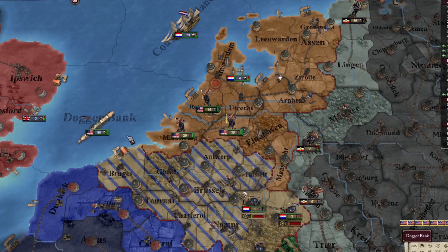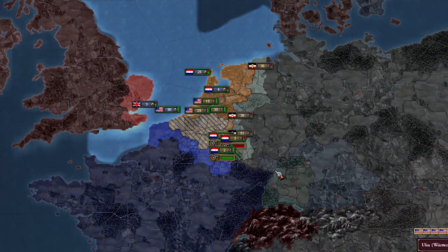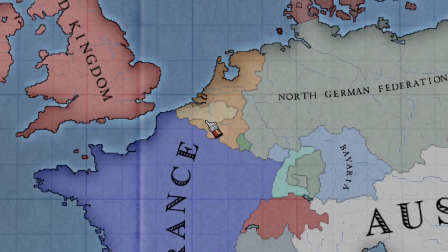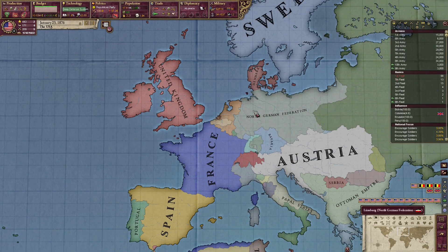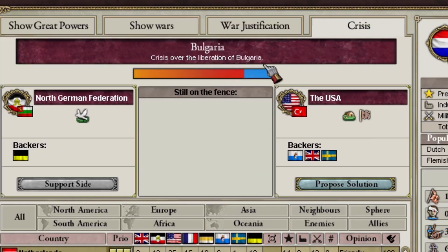The American foreign legion had to interfere in a war between our faithful ally the Netherlands and Belgium. We crushed them — the American military crushed them of course. But the Netherlands just took Wallonia and not the Flemish part — so now it looks like this. The Netherlands is giving Belgium a big old hug.